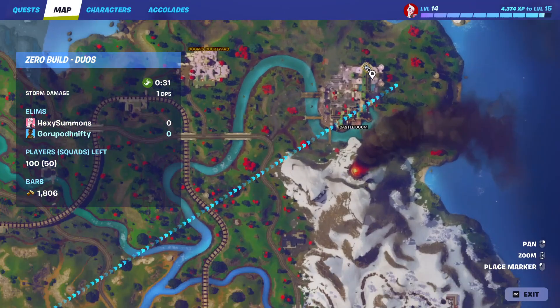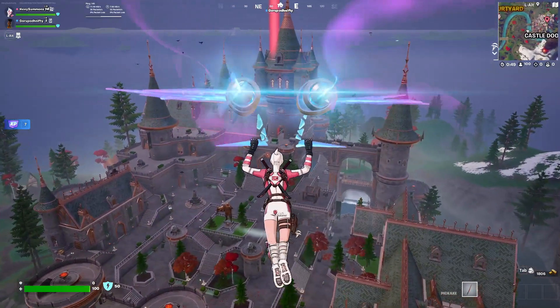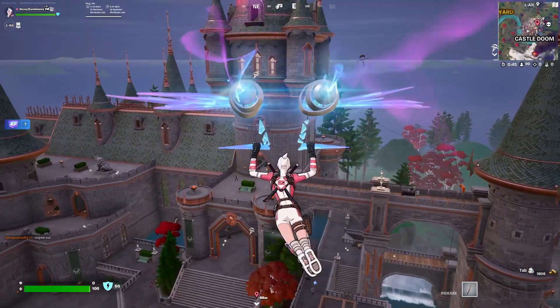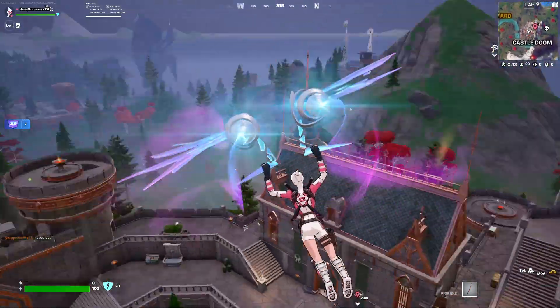For this challenge we have to land at Castle Doom and eliminate the boss Doom to get his monarch pistol, and then eliminate a player. Before going to Castle Doom, we're gonna have to get a lot of loot to eliminate the Doom boss and the enemies.